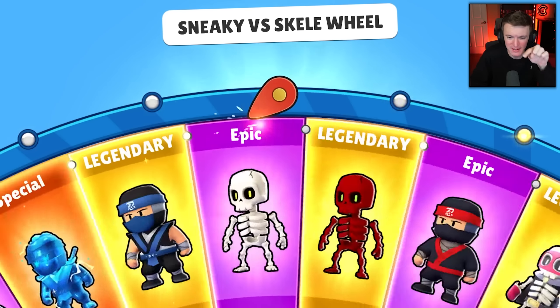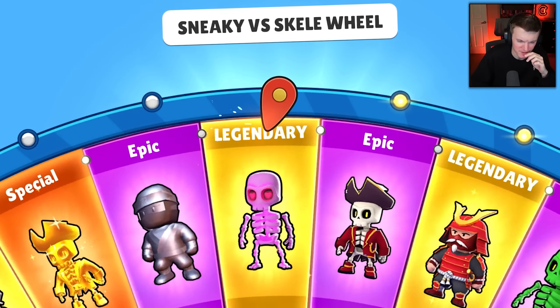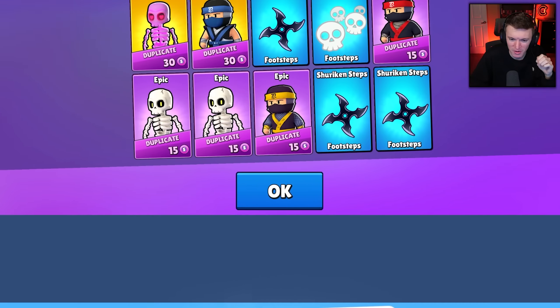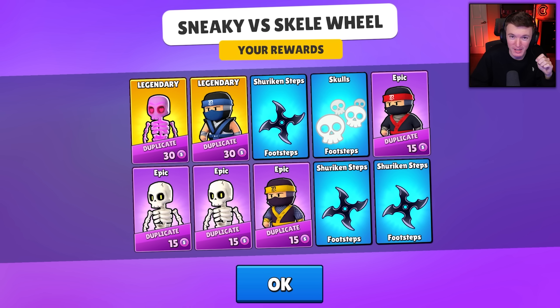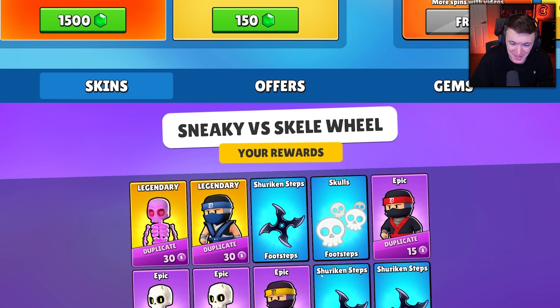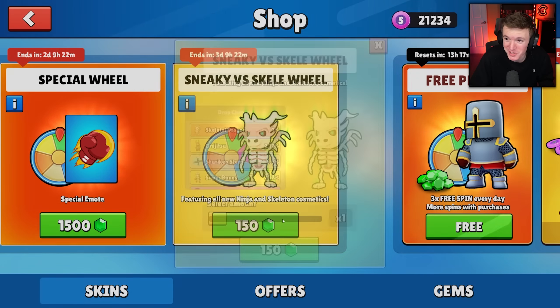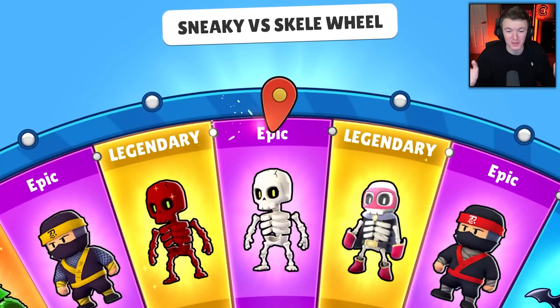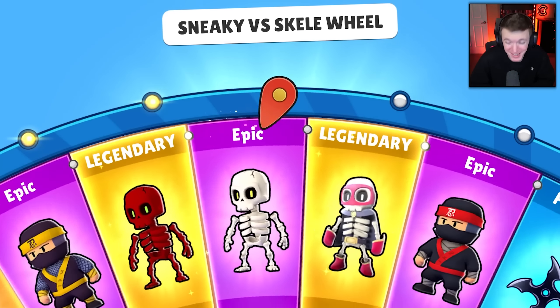Apparently that devil looking skin is very hard to get. Baby Yoda told me that it took him $120 and 40 minutes to get it. I'm not going to be spending that much — I have 4,500 more gems, so that's 30 more spins and that's all I'm going to do. Hopefully we get it in 30.